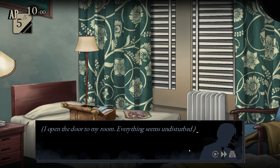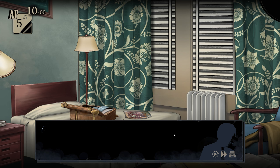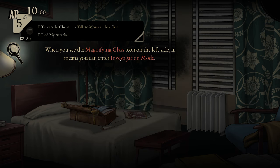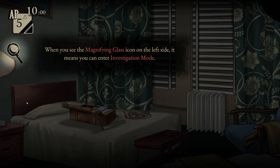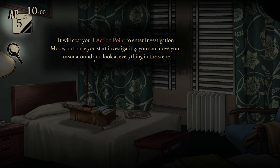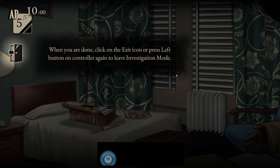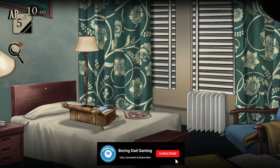I open the door to my room. Everything seems undisturbed. I put on a change of clothes and look around the room. The key to any good detective work is observation. When you see the magnifying glass icon on the left side, that means you can enter investigation mode. It'll cost you one action point to enter the mode, but once you start investigating you can move your cursor around and look at everything in the scene. All notable items will be highlighted when you hover over them. Press the highlighted item to get a detailed description. Sometimes, if something is particularly noteworthy, it might be added as an item to your collection. When you are done, click on the exit icon and leave investigation mode.